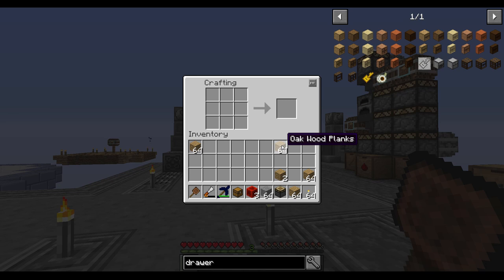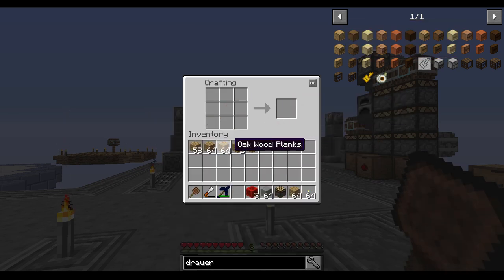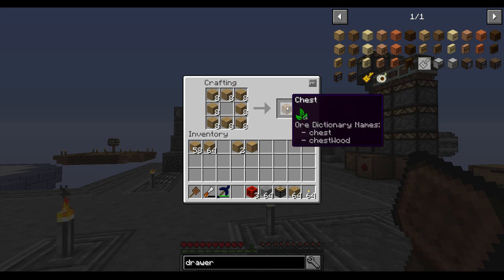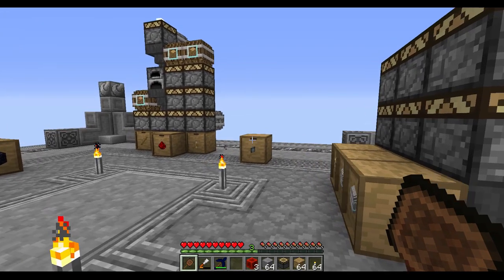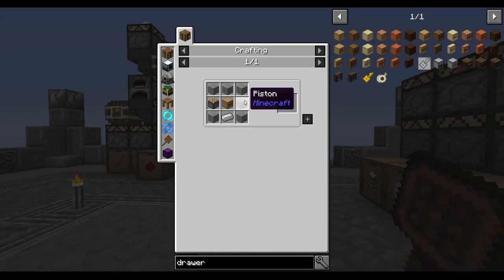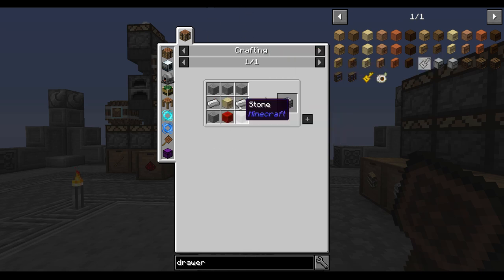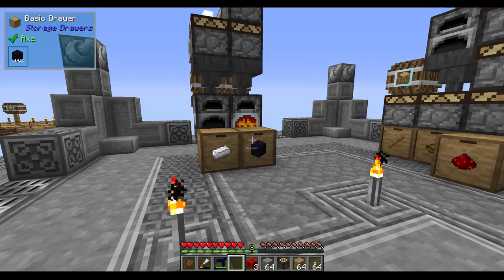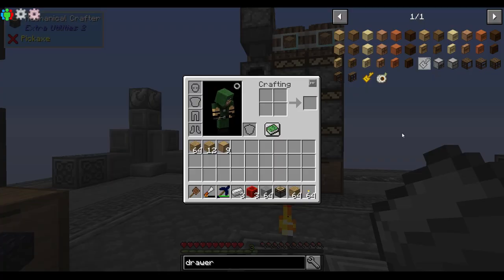I already have a chest, I don't need those. Let's make drawers — one of those. And in fact I might as well just do this and make a few more. There we go. Now I should be able to make this — no, that's a compacting drawer, I want a drawer controller. It requires a couple bits of iron, not a problem. That was three. Can't put it back — well, I guess I've got it now.